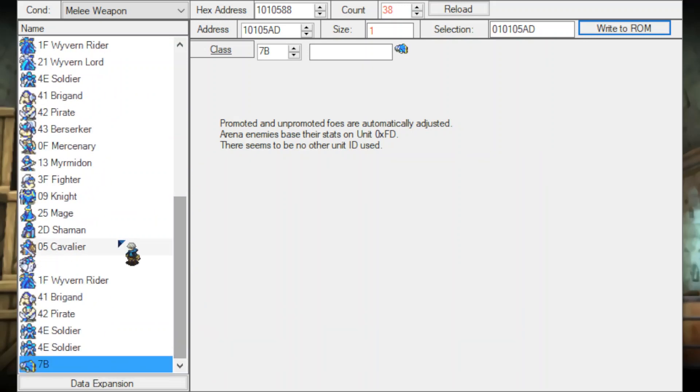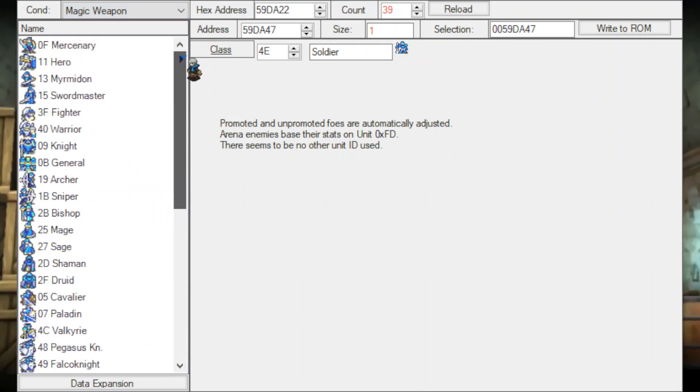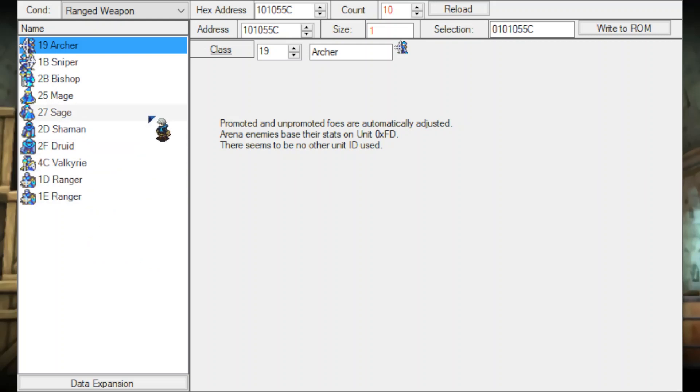Note that I've only added the new class to the melee weapon table. If this class also uses magic and you want it to battle mages, be sure to toggle to the magic weapon table and add that class there as well. And if you really wanted to show off your new class, go over to the ranged weapon table and add it in there too. So magic classes can be battled in the arena if you're an archer — it's all right here.